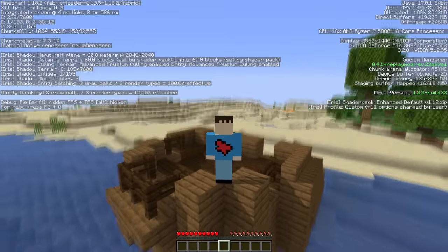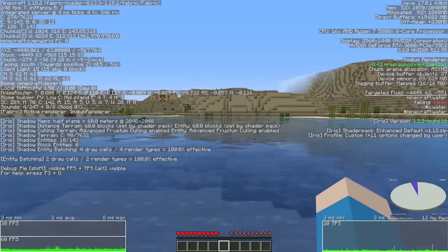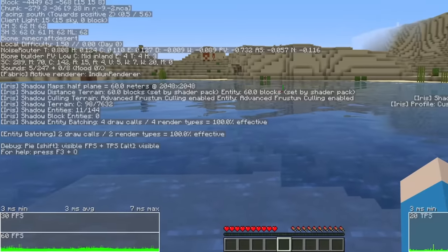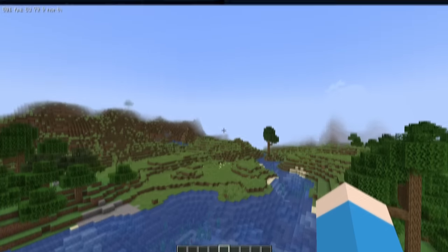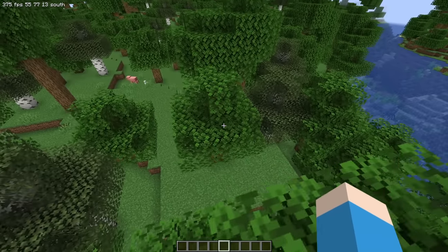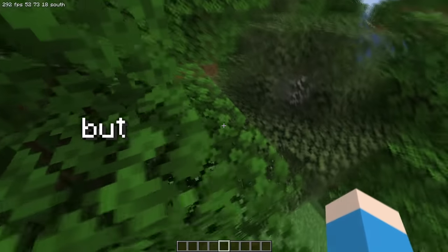The first thing we can do is say goodbye to F3. In Minecraft, the F3 screen with all its text and monitors and meters actually tanks your FPS by a lot. For me, turning it off doubled my frame rate up to about 600 FPS standing still, and 400 when I was running around, which certainly isn't bad. But we can do better.